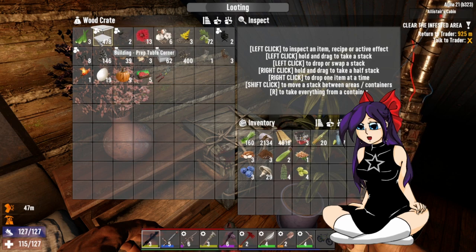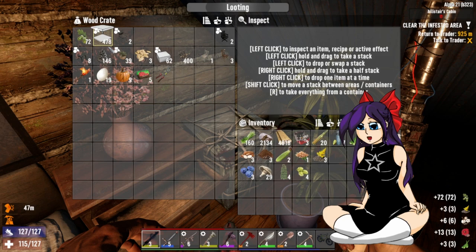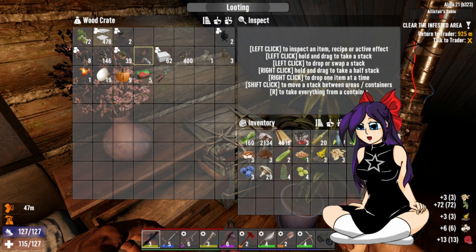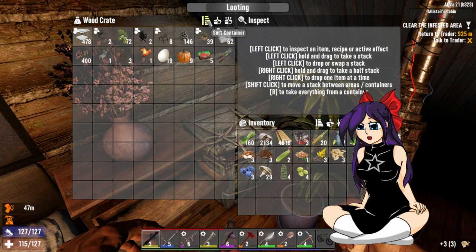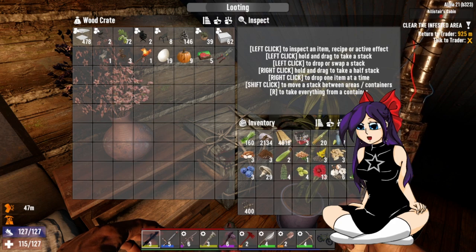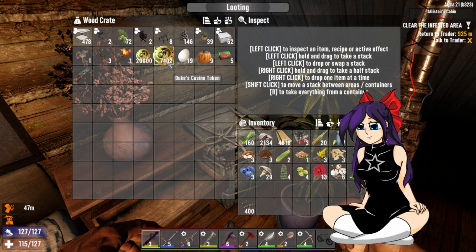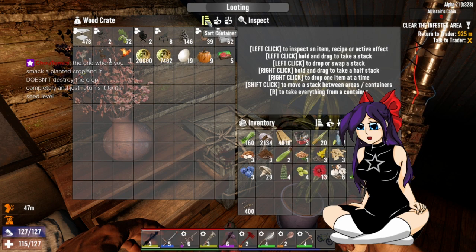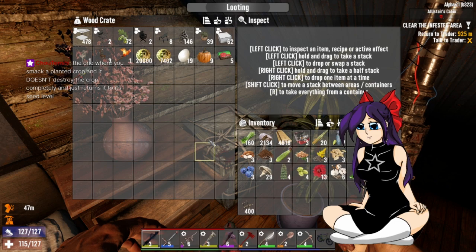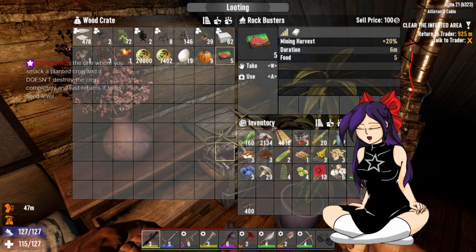So I'll probably end up taking these back. Leave the seeds — leave the tree seeds because I'll be the person that does that. I'm carrying too much of this. That can stay in here. This is Nick and Maya's base. So if I need to go do mining later, I'll come back and get stuff.